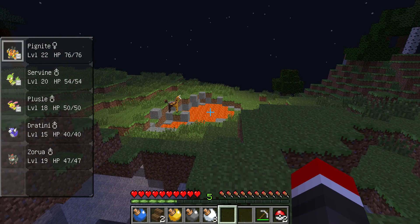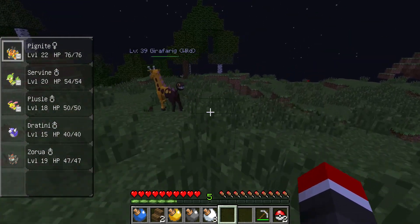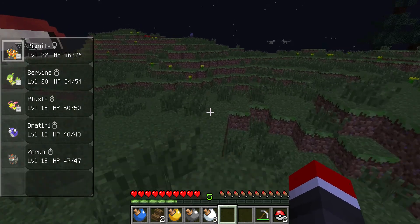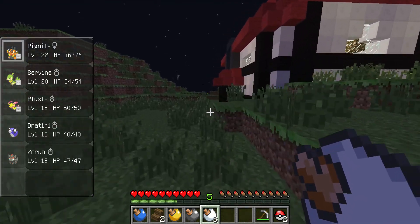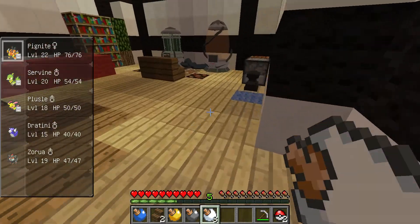There's a lava pit over here that I never noticed. What I want to do is cook up the apricorns that I got right now, and see if I can make any more balls with these apricorns. So let me come over here and throw that in. I also have this white apricorn that I need to throw in. Too bad I don't have any more black apricorns.